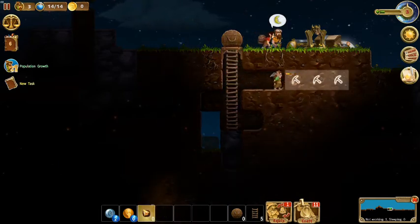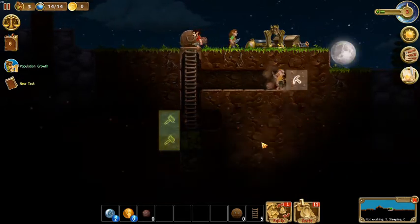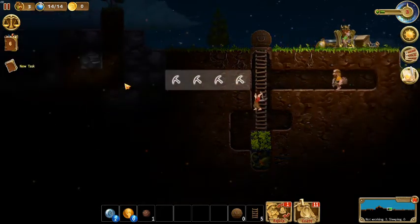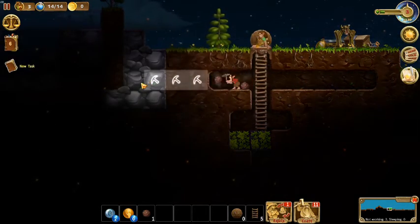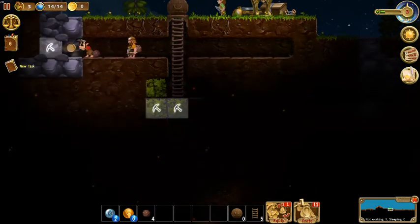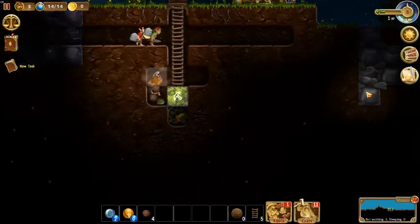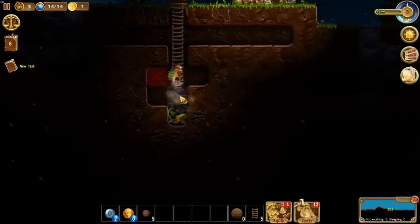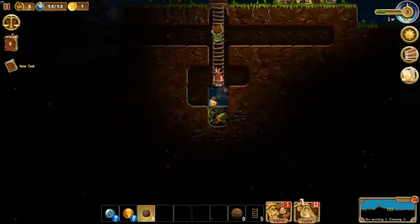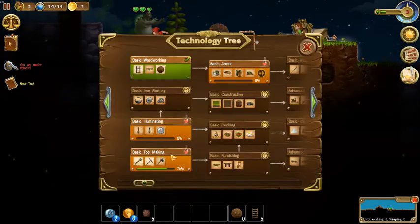We'll mine that wall out and put some dirt there. Getting towards basic illumination. We need to move — we got a big zombie here. Let's mark him for combat and switch everyone over to combat so they can destroy him. And there he goes. We got some skeletons coming this way too — balanced attack. We leveled up and another dwarf is coming in. Fantastic.